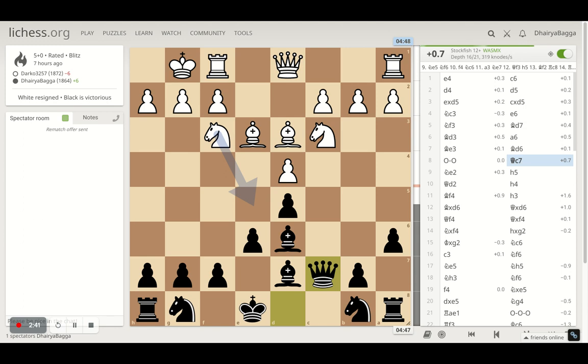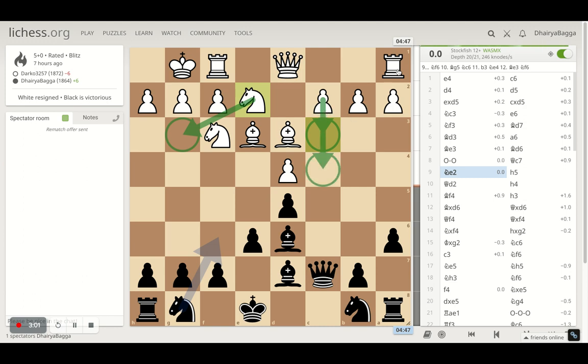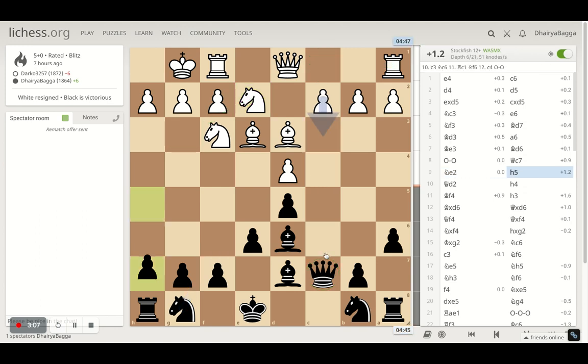And then I go with Queen C7. The idea behind Queen C7 is just to create this beautiful battery, which would help you in the long run when you are going to attack. Here my opponent maneuvers the Knight over to E2, trying to shift the Knight over to the King's side. Maybe play Pawn forward C3 or even C4, trying to break open the C file, get the Rook active, hit my Queen with that. A few options from there as well.